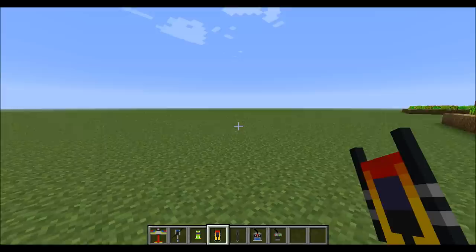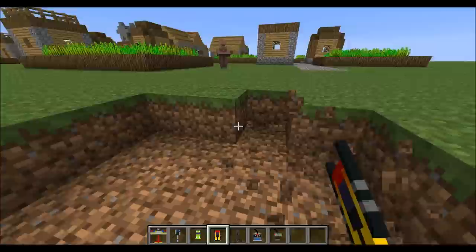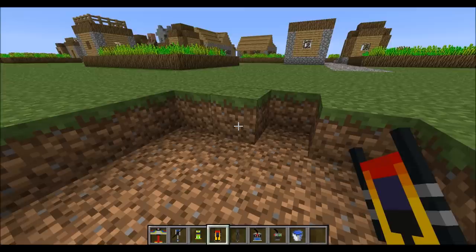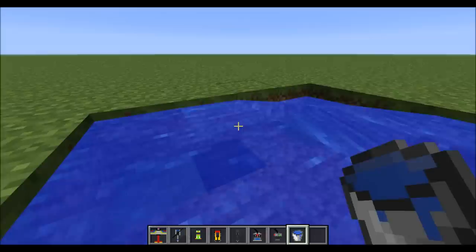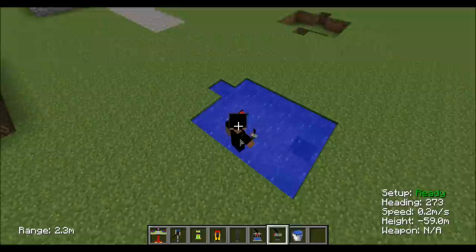Let me just make a little pond right here for the RC boat and the RC submarine. We're gonna make it pretty small. If I can even find the buckets of water — here it is. Let's place it down really quick. Now if I see the RC boat, place it in the water, right-click, use this remote to control it, F5, and you can control it around.